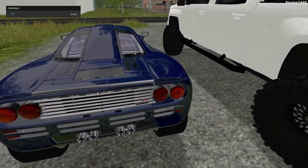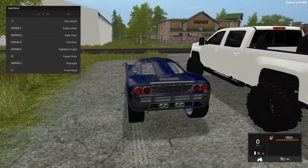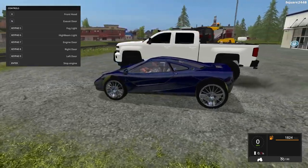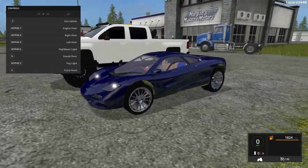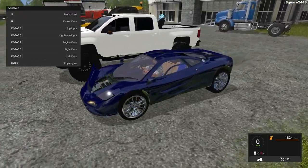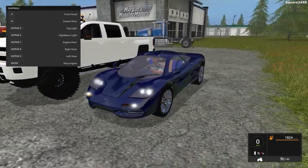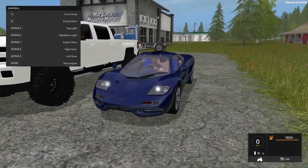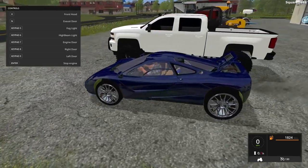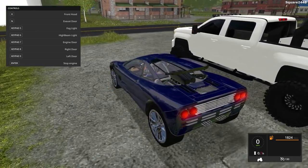Quad exhaust and overall the brake lights look pretty cool. Once we hop on the inside, this goes 130 miles per hour. All of the lights do work, and this does have some pretty epic engine sounds. Up front, you guys can see if you do press K, you can open up the front hood. With K5 and 6, you can turn on the high beams and the fog lights. Then as you come around to the back, you can open up the exhaust door, and then you can also open up the engine door — that's a very cool feature.